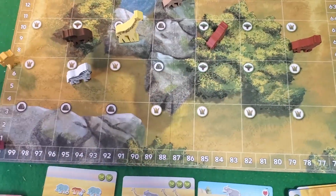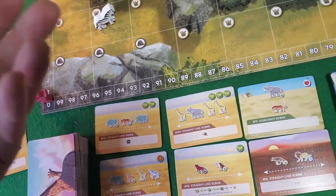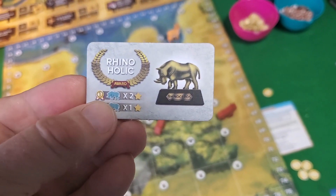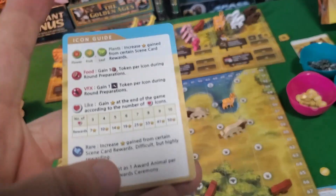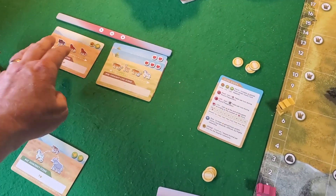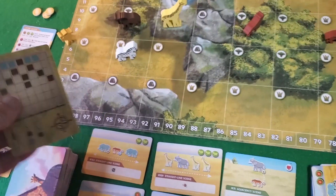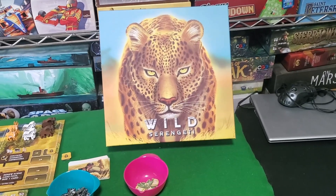When everyone's spent their money and the round's over, you move the tracker forward, everyone gets their cash back and an extra card, and you keep rolling along. After three rounds, round four introduces a bonus: a rhino award — whoever has the most rhinos gets points, second place gets less. Special symbols let any animal count as a virtual rhino. Rounds four, five, and six bring the great migrations, which force animals off the board and mess with your plans — chaos and glory abound in Wild Serengeti.